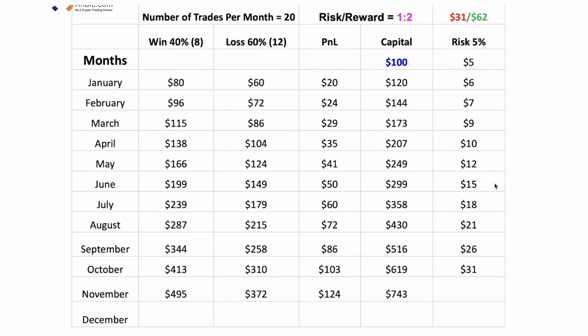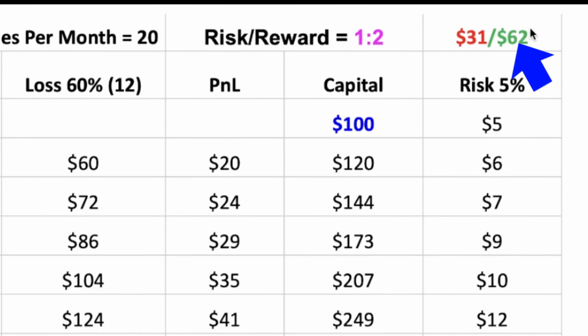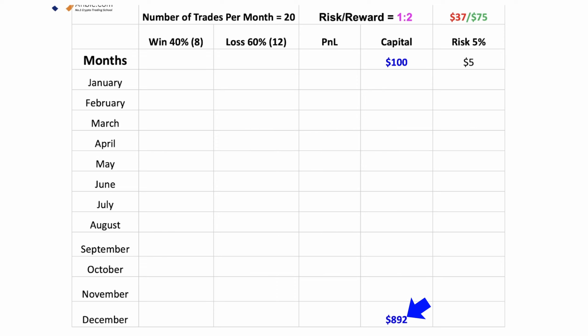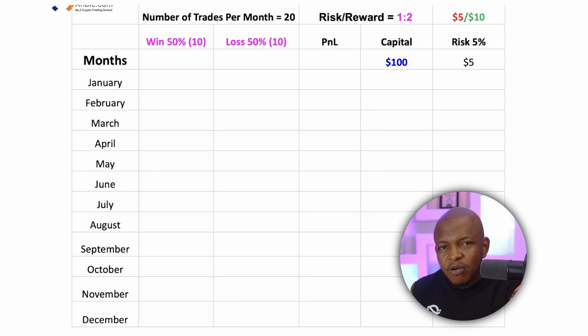At the end of January, my capital for the next month is $120 (that is $20 plus $100), and I'll be risking 5% of $120, which is $6. So my risk is $6 and my reward is $12. For February, 8 times $12 gives me $96 in wins, and 12 times $6 gives me $72 in losses — a profit and loss of $24. My capital for March is $144, and my risk is $7.